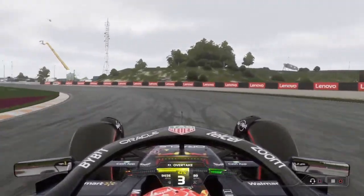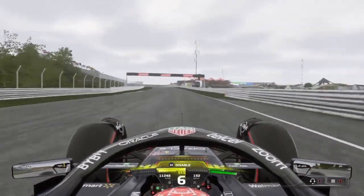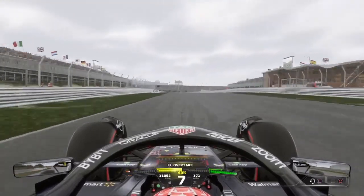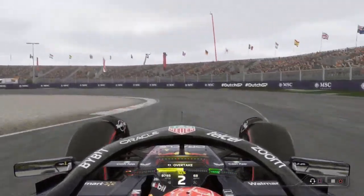To the right-hand side, just missing the apex, starting back on the power. Short straight, short DRS zone here, 7th gear over the blind crest. Brake as soon as you see the kerb, just after the 100m board.